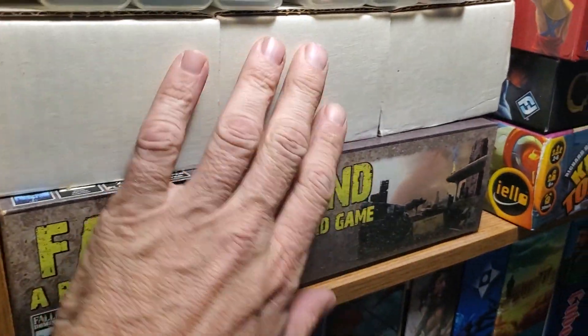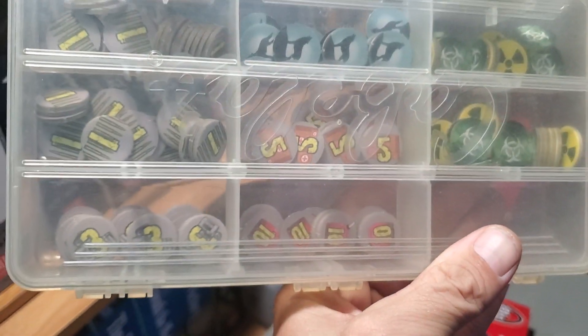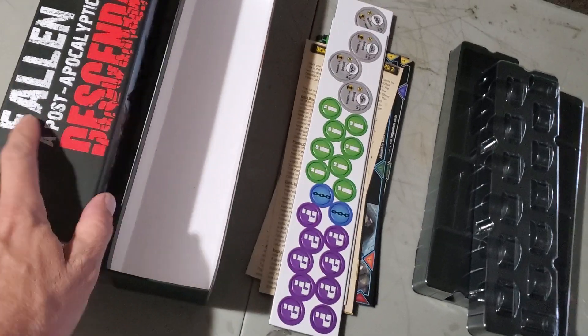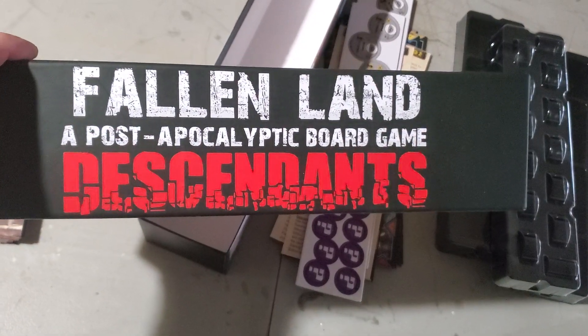Here's the base game — these are all the base game cards — and I've got all my tokens in Plano boxes, so I won't be using the trays for this game. But anyway, that's a quick look at the contents of the Fallen Land Ascendance expansion. Thanks guys for watching.